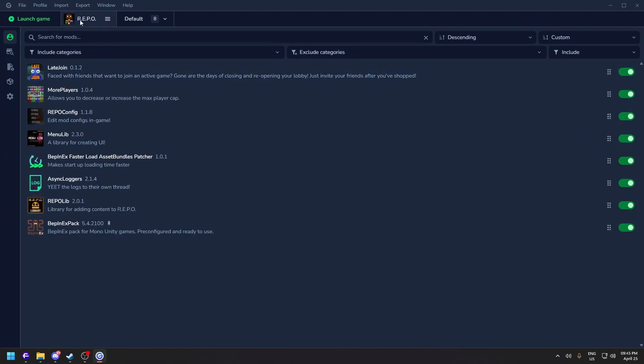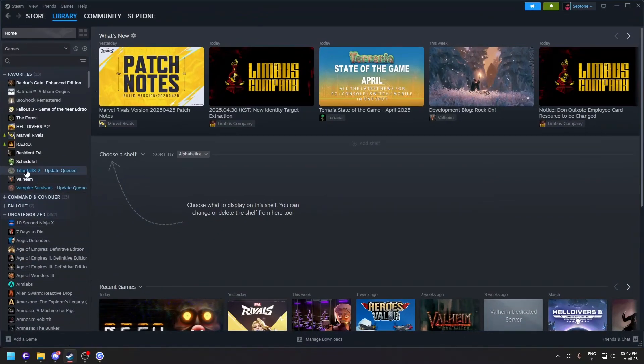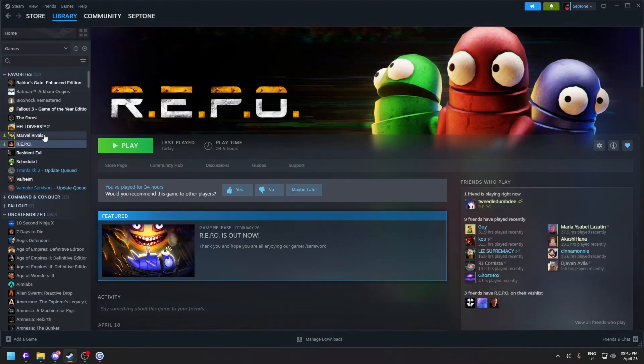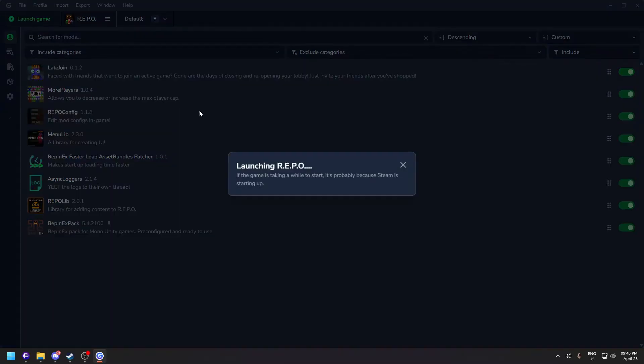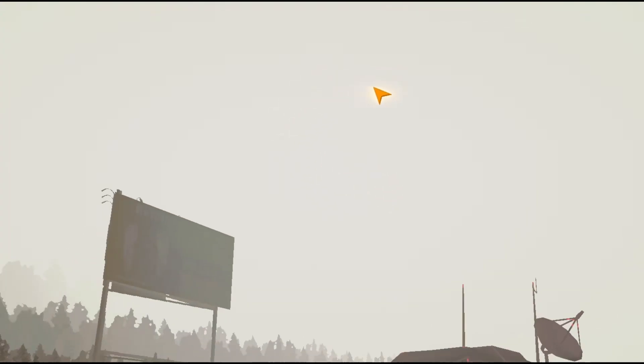Now let's start the game. To launch REPO with these mods, click 'Launch Game.' Before that, make sure you have Steam open and that you own REPO — that's the main requirement. Minimize Steam and then launch the game via Gale.